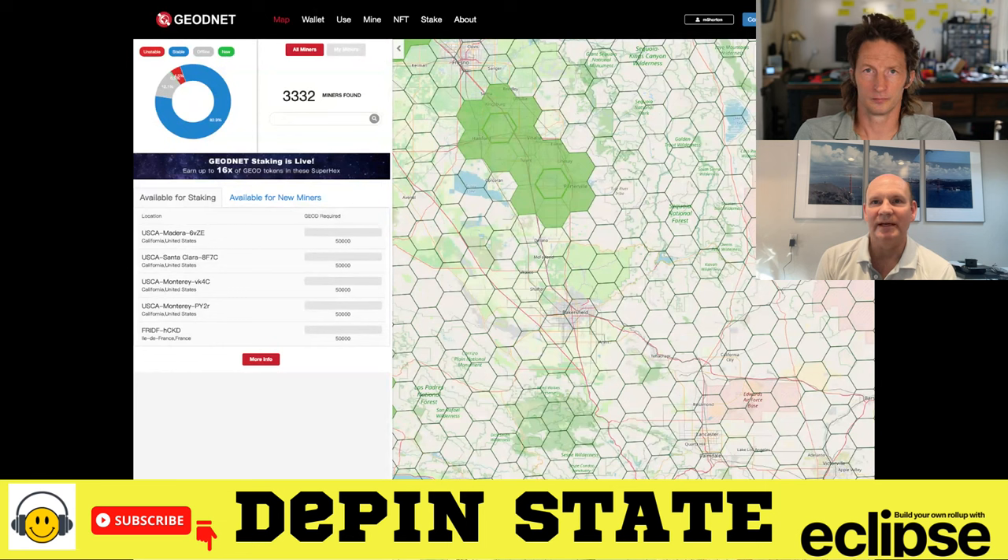If nobody enters into the staked super hex in the first 30 days, the rewards grow. It starts at 4X, and then after 30 days the rewards for the first miner in that zone grow to 6X, 8X, 10X, and onward for the 180-day period. The rewards can really grow because we're really trying to expand the coverage of the network into areas that are frankly just not as easy to deploy as, say, big cities.